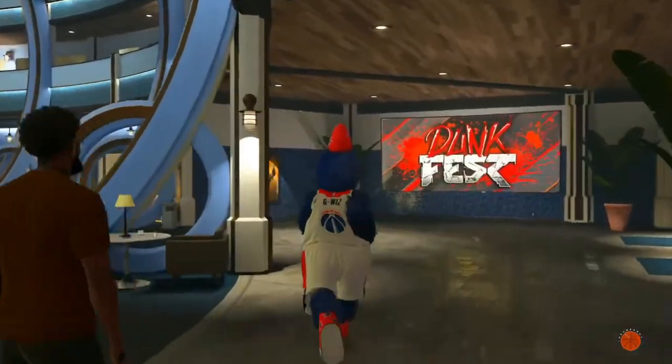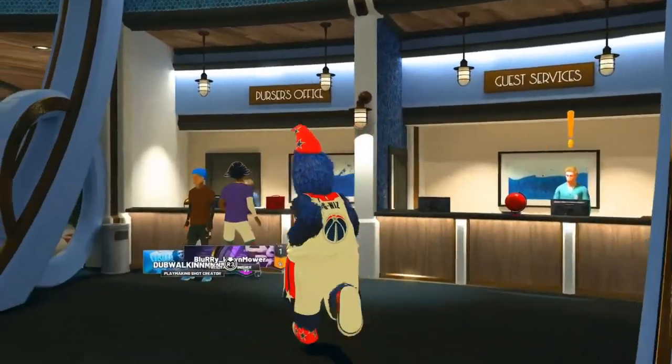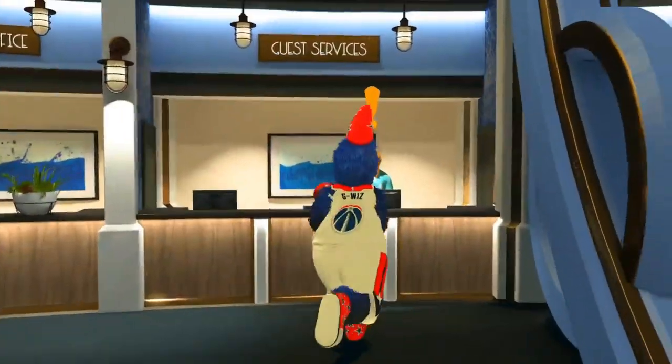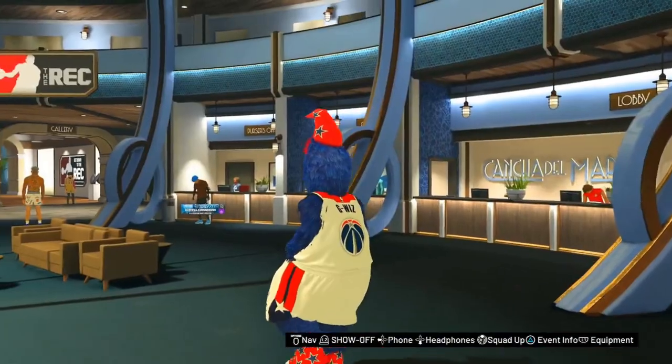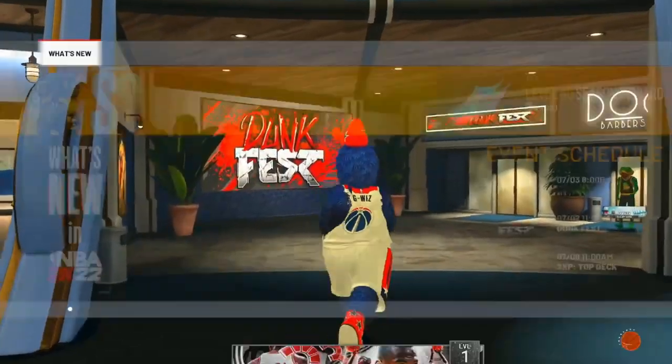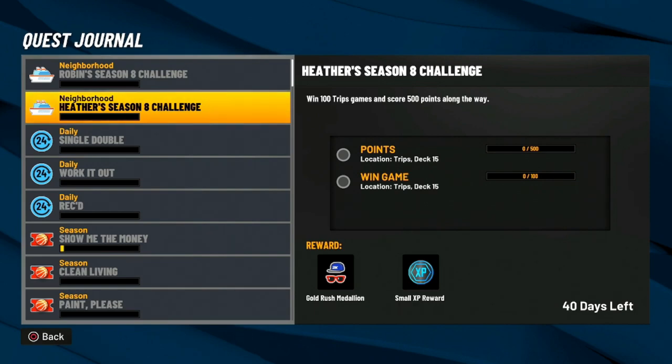Now you want to come to the lobby and talk to the NPC near where you get your VC. Let's see what he says — win 100 twos games and score 500 points along the way, and you get an accessory for your reward. After talking to two people, I went to my quest and there you have it — the gold rush player banner. In order to win the gold rush player banner, you need to win at least 100 twos games and score 500 points.